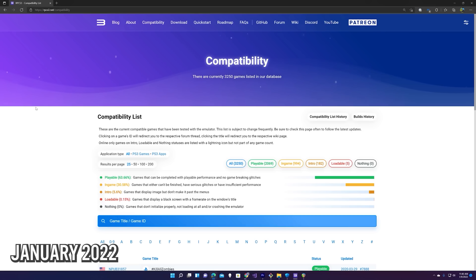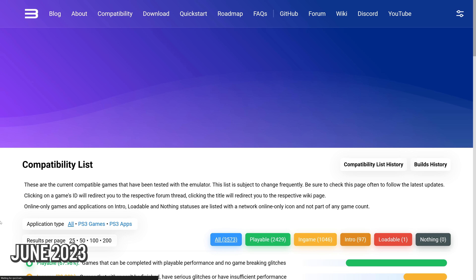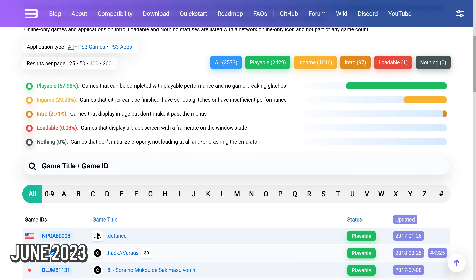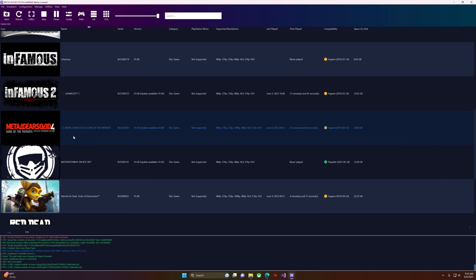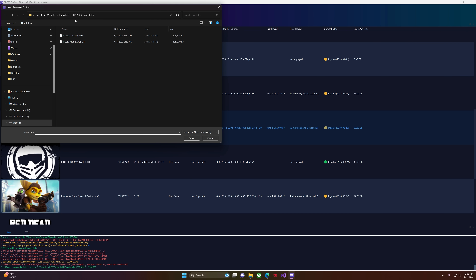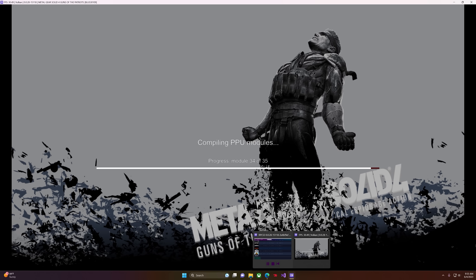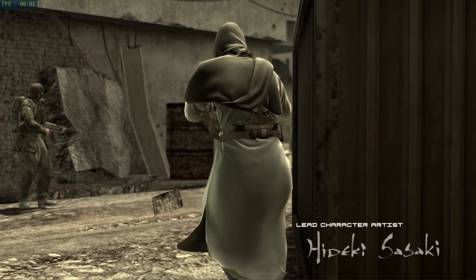Let's revisit general compatibility. Last year when we covered RPCS3, the compatibility percentage of playable games — defined as games that can be completed with playable performance and no game-breaking glitches — hit 63.66%. Today, that percentage has increased to nearly 68%. That slight increase may not seem like a lot, but when we're talking over 3,500 games, that's a fairly considerable increase. RPCS3 also added save state ability, which is a really cool touch — somewhat comparable to Quick Resume on the Xbox Series consoles, but with much more configuration and control.